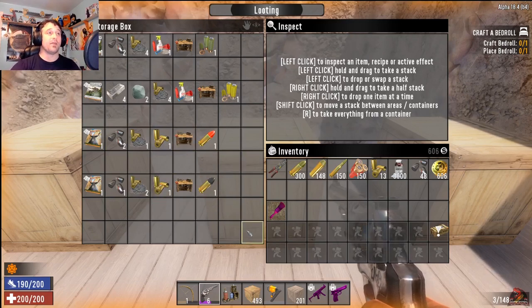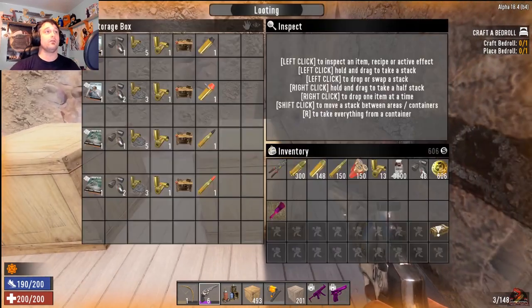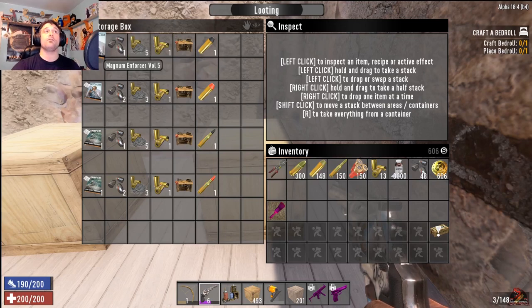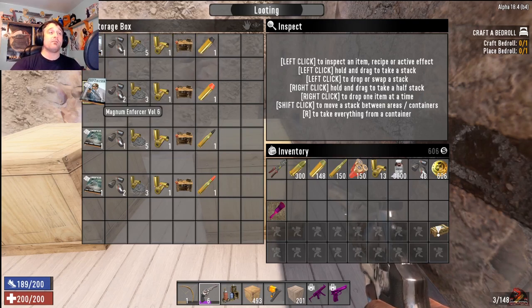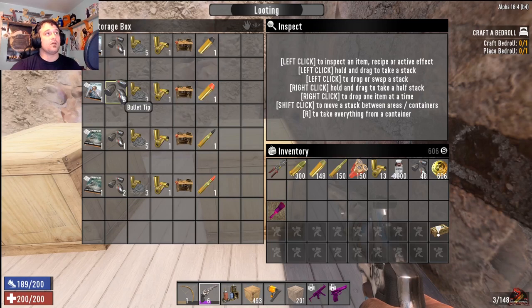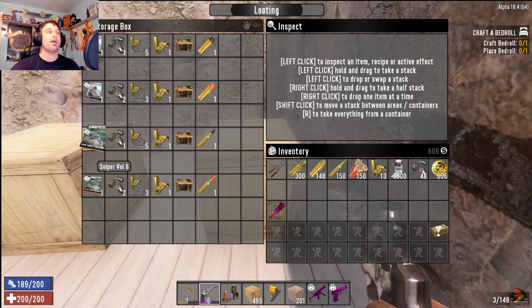The magnum rounds — the .44 AP — need one, five, and one in the workbench, and you need Magnum Enforcer Volume 5 to unlock that. Magnum Enforcer Volume 6 unlocks the hollow points, which are two, three, one in the workbench.